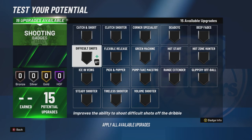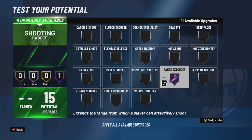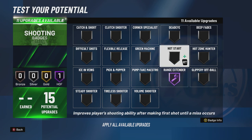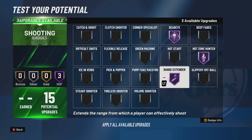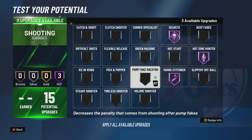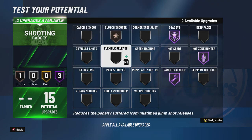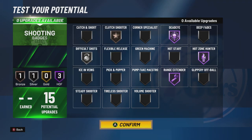For shooting badges, you gotta go with Range Extender on Hall of Fame. You are a slasher with Hall of Fame Range Extender — that is just insane. Hot Zone Hunter on Hall of Fame, Deadeye on Hall of Fame. The last three are honestly up to you — those are the major badges that need Hall of Fame. I'm going to go Clutch Shooter on Bronze and Difficult Shot on Silver because I do like the fade.